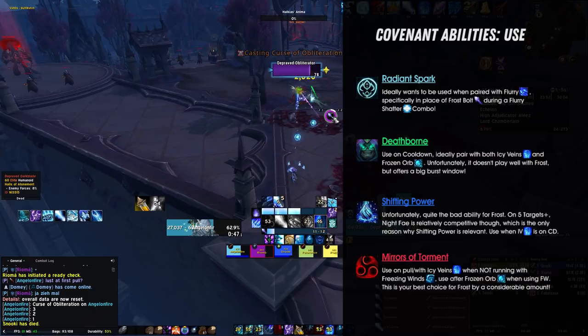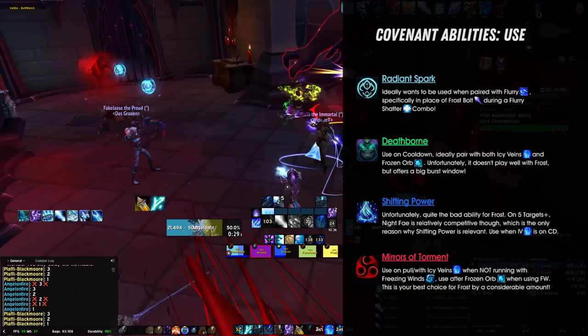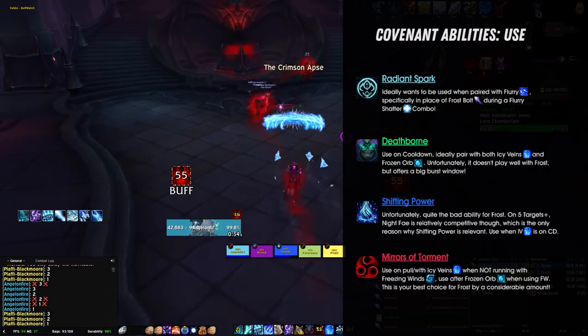Deathborn, your Necrolord Covenant ability, should basically be used on cooldown, paired with your Icy Veins as much as possible and during your burst window along with Frozen Orb as well. Deathborn has quite a long cooldown — so long that none of your cooldowns ever really line up with it that well — which highly reduces its actual potency, which is of course why this choice isn't really that good for Frost.